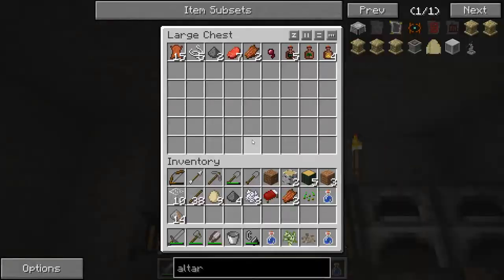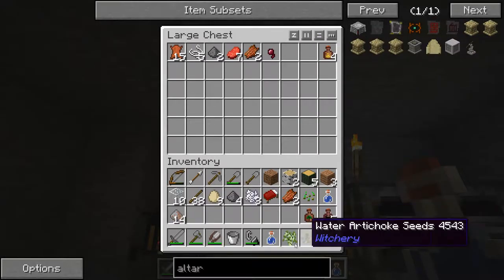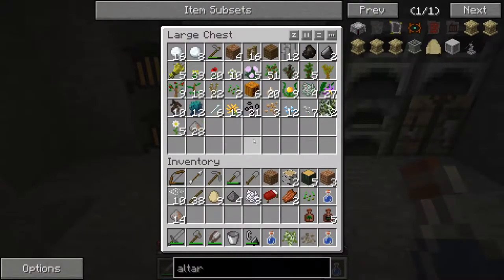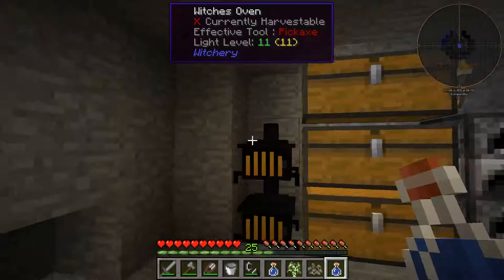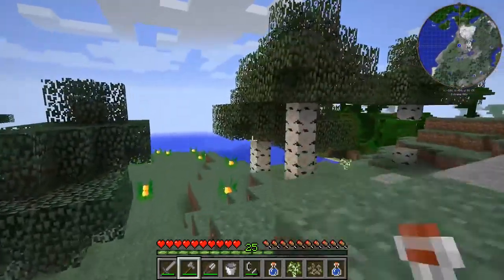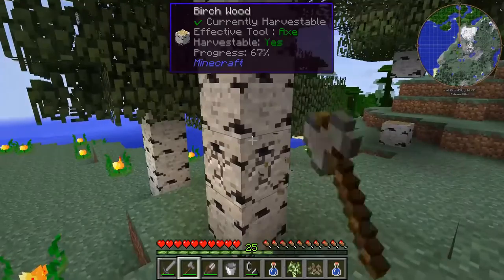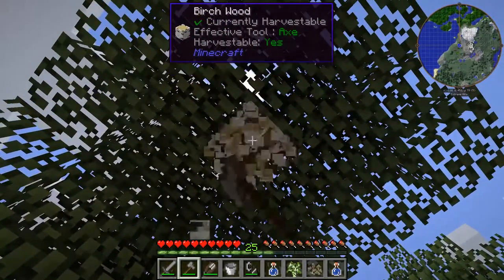We've got the Exhale of the Horned Ones, but we only have one Breath of the Goddess. Do we happen to get any more birch saplings? I thought we had more of that stuff. Let's chop down some of these boys and get a few more birch saplings — we'll cook them down and get the Breath of the Goddess we need.